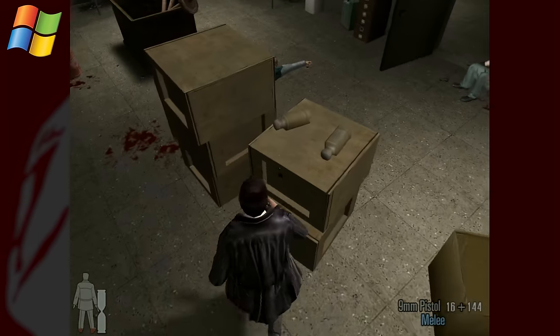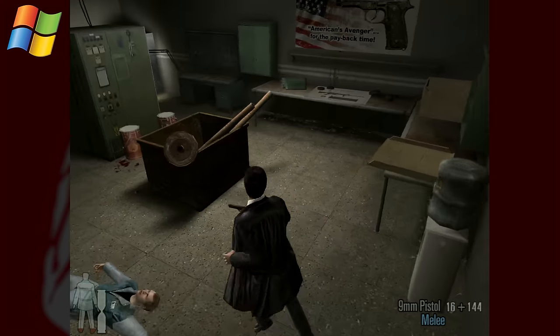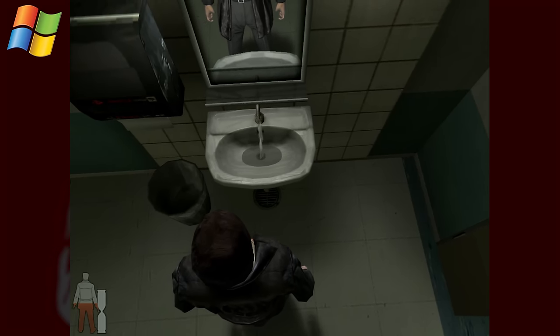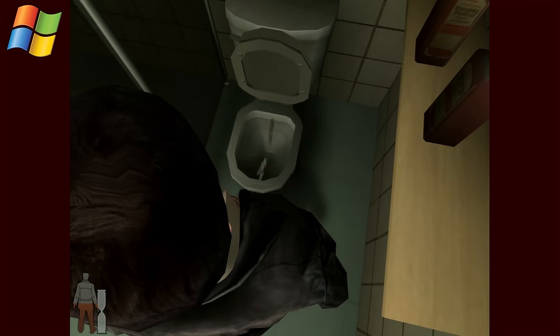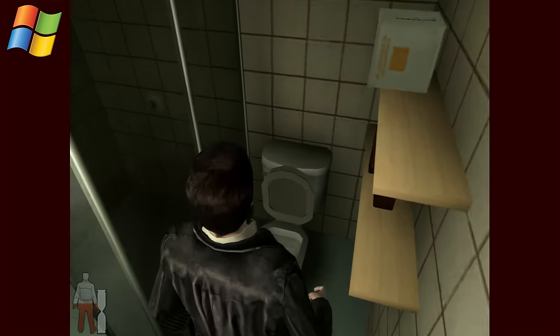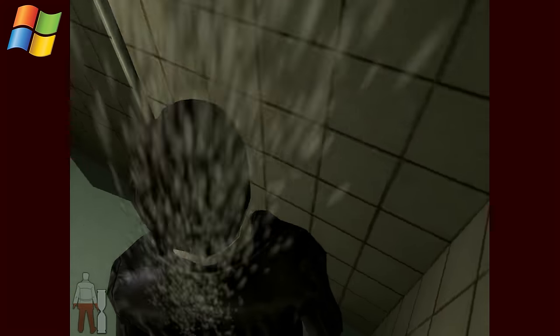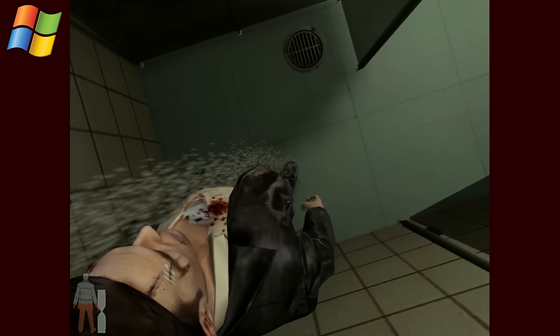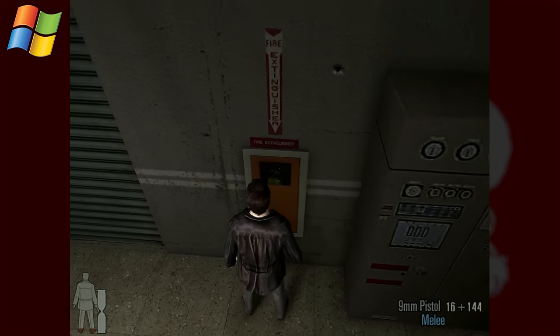One thing we haven't shown off yet — there's a lot of environmental interaction beyond physics. Like all the water coolers can be turned on and off, if you find a sink those can all be turned on and off, and the toilets are all flushable — because you know, this is that era. These were things that were important back then, and as a society we have lost something since modern games usually don't let you flush toilets.